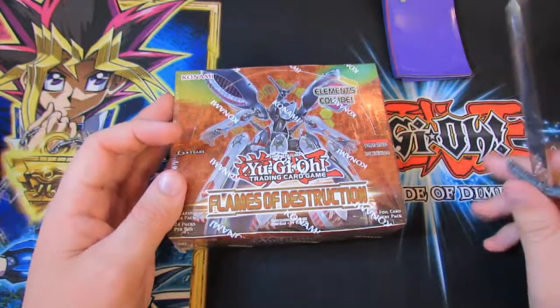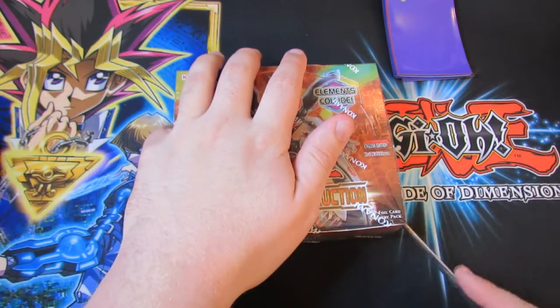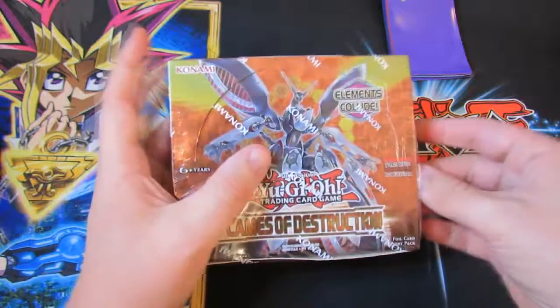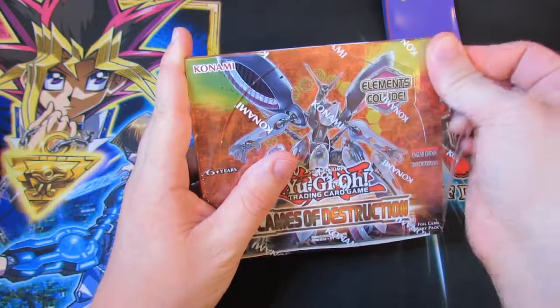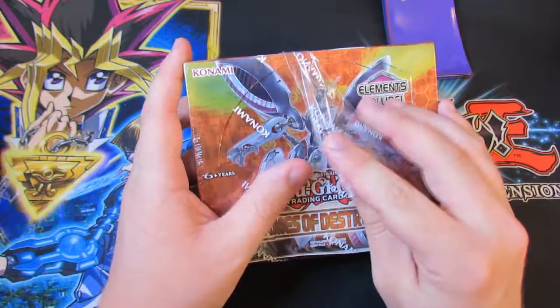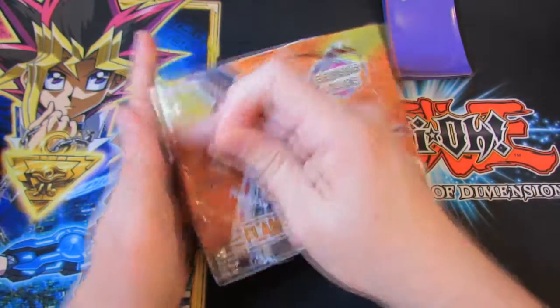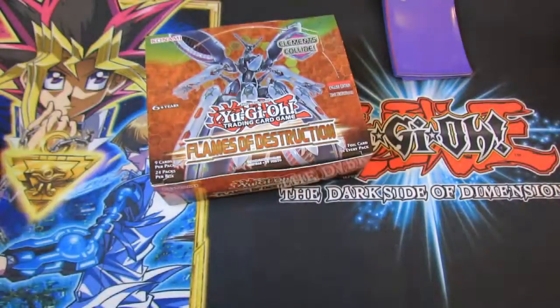Heard a lot of good things about this set. Some of the cards we are looking for, mainly the secret rares of course, are the money cards. So we've got Infinite Impermanence, Ghost Bell and Haunted Mansion — another hand trap card — Nightmare Griffin, which is one of the new archetypes in here, the Nightmare archetype. And of course a couple of World Legacies, Nightmare Goblin, Vampire Sucker, which is a very interesting name.